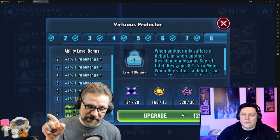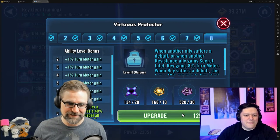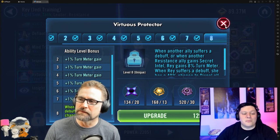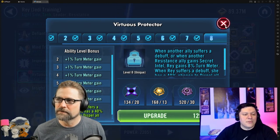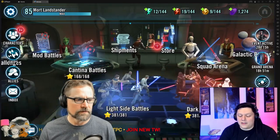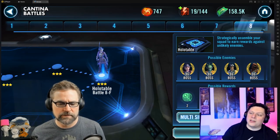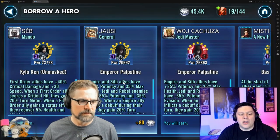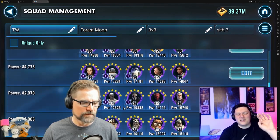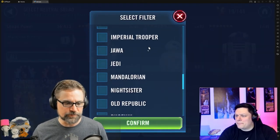JTR is the queen at 3v3. She punches up in 5v5 but 3v3 — oh my god. All those people that have started placing Veers, Starck, and one other trooper — usually Piett — JTR is going to roll over that team. BB-8 is going to be the one rolling. JTR destroys it — they don't take a turn. You hand wave Piett, kill him first, and then the other two troopers are like, 'oh well there goes our team.'